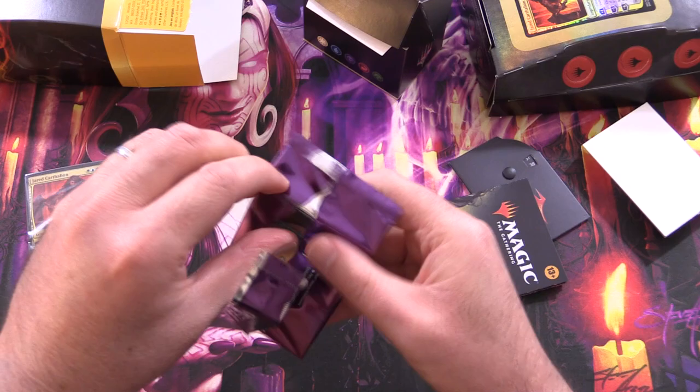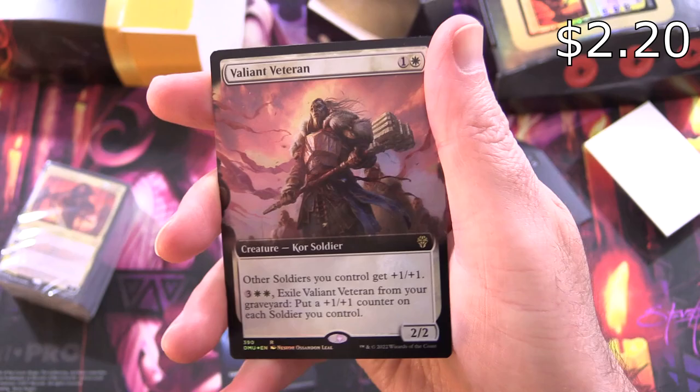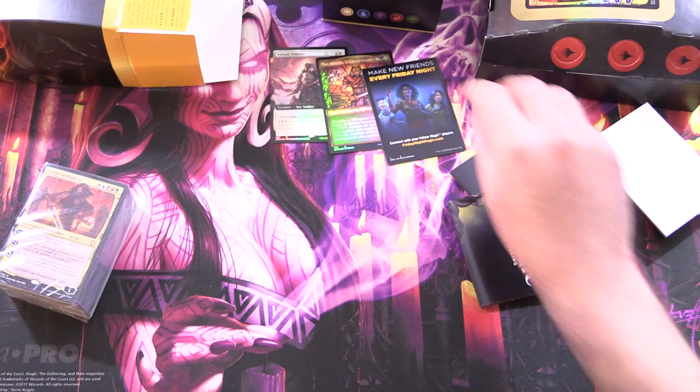This isn't anything to get too excited about unless you get a crazy pull — just two cards in here. I think it's like a common or uncommon and a rare or mythic. We get a foil Valiant Veteran and Zara Ojanin Scion of Efebvre — stained glass and a rare or mythic.